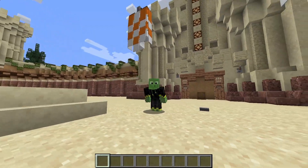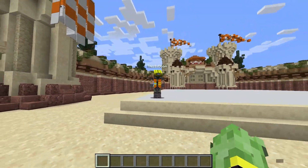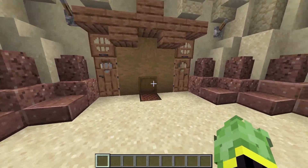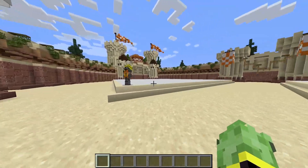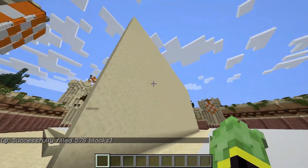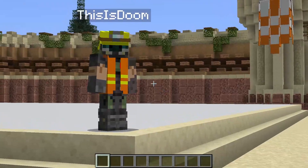Hello everyone and welcome back to another Minecraft video. Today I have something a little bit new — a build battle series, and I'm joined by Doom. So how this works is there are random bits of paper behind this wall, and it will spit one out. We have to build it within a 30-minute time limit. There's a wall I'll put up so we can't see each other's builds, and once we're finished, we'll get you guys in the audience to vote for your favorite.